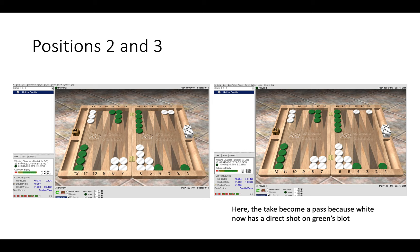White is going to pick up Green's blot with over 50% of rolls — there are 36 rolls in total and a lot of them will be really good for White. Because White is extremely likely to hit that blot and improve position, Green should pass. The gammon chances are also high at 27%. White has many ways to improve the position and can utilize many likely rolls once the cube has been offered, so Green should just pass.